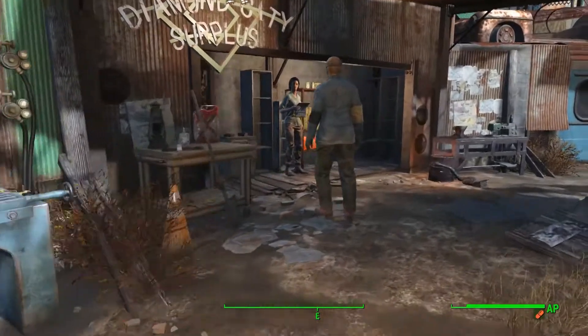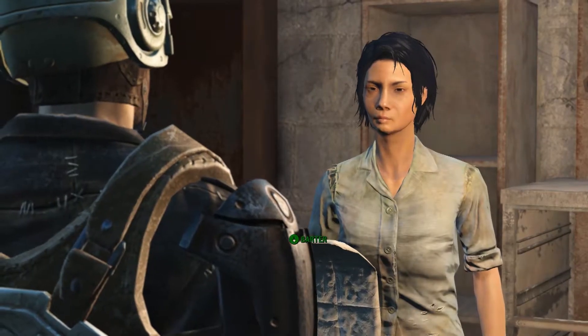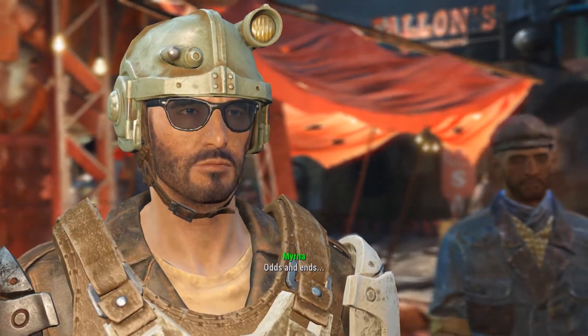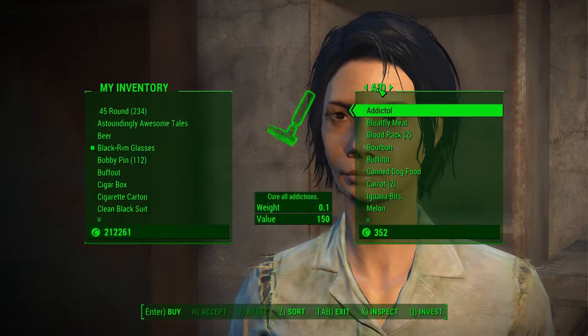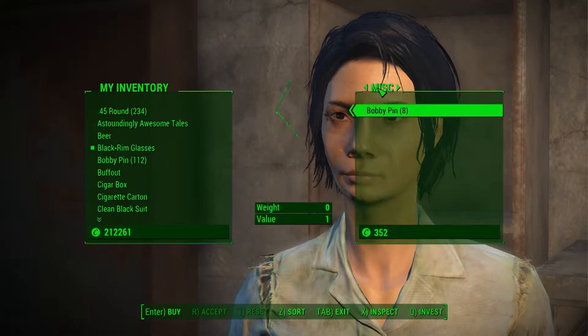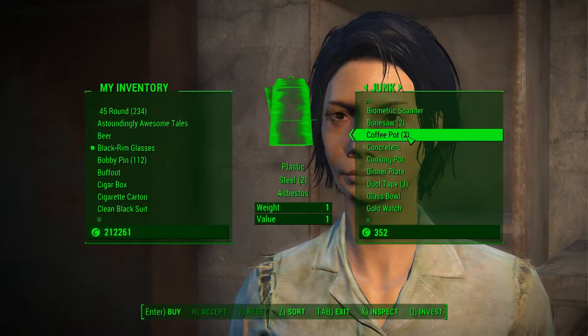The second and most reliable way to get these tools is through vendors. You have tens of vendors across the Commonwealth which will sell you these tools for very low prices. Although these prices vary with the amount of charisma that your character has, they will always be less expensive than 15 caps, which means that you can make a profit.